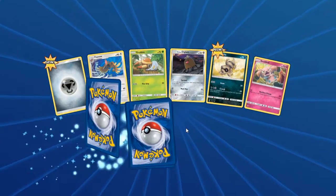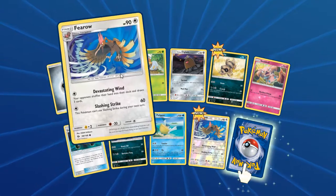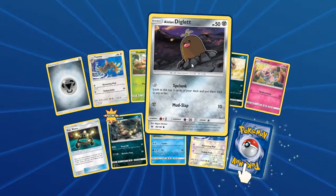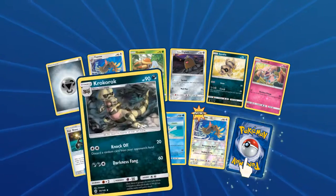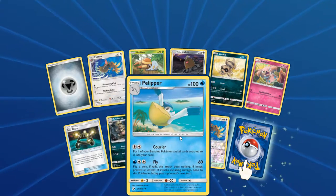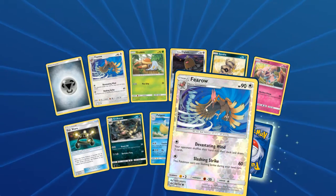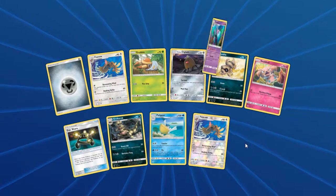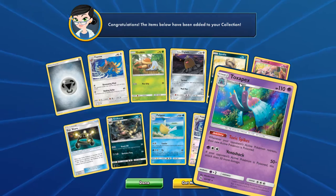This is the last pack. We have Steel Energy, Fero, Grubbin, Alolan Diglett, Sandile, Snubbull, XP Share, Krokorok, Pelipper, Reverse Common, Fero, and a Toxapex Holo — a Vulture on the ready. I'd say that's good.